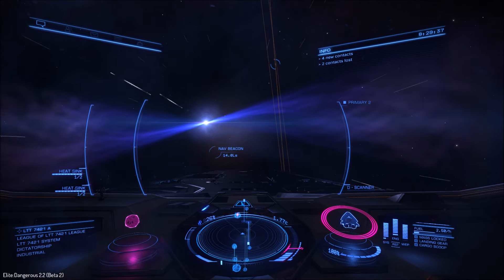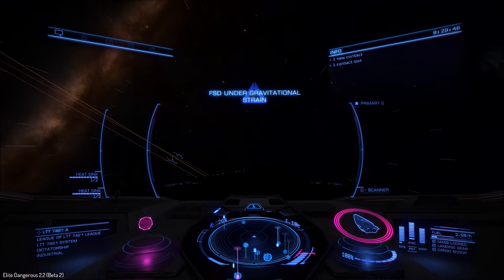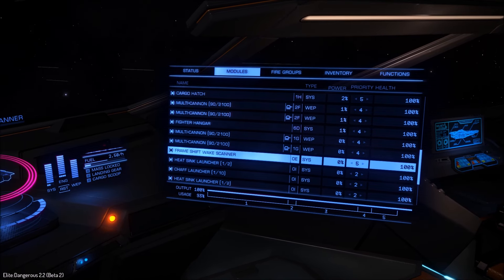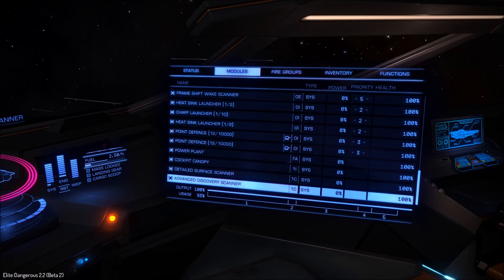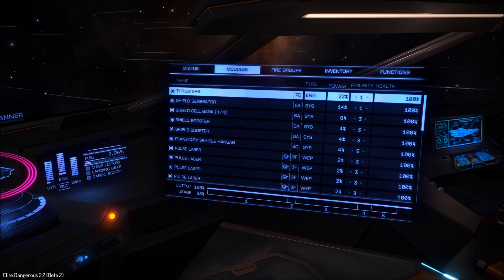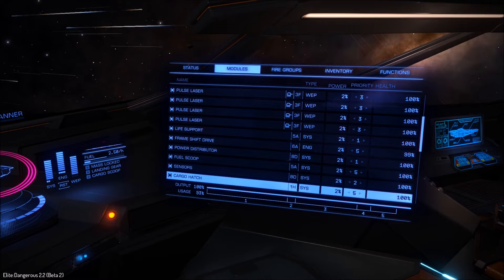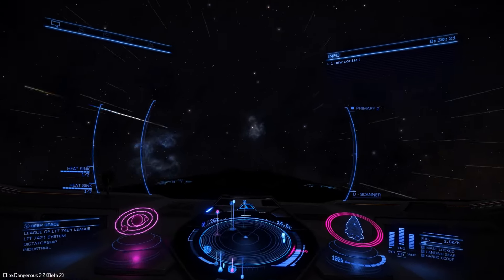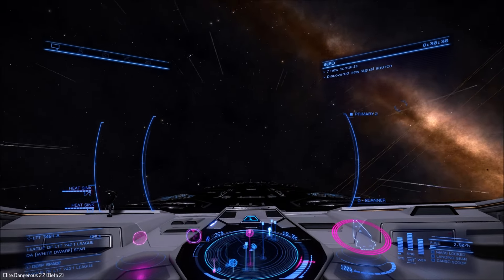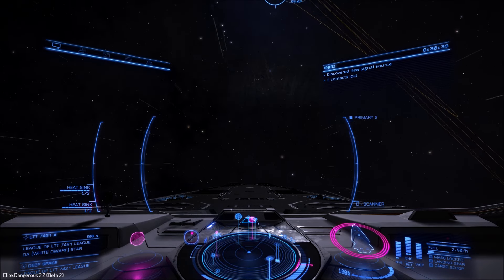Let's see what happens when we fly through it - you're supposed to lose control of the ship. Let's go through the edge first, let's drift through it at a reasonable pace. Yeah, we did lose a little bit of control. Let's see if we've done any damage - I do have a Frame Shift Drive. We went through at 99% so we lost a little bit. We went through at a reasonable pace so let's go a little bit slower at 25% power and see what happens.